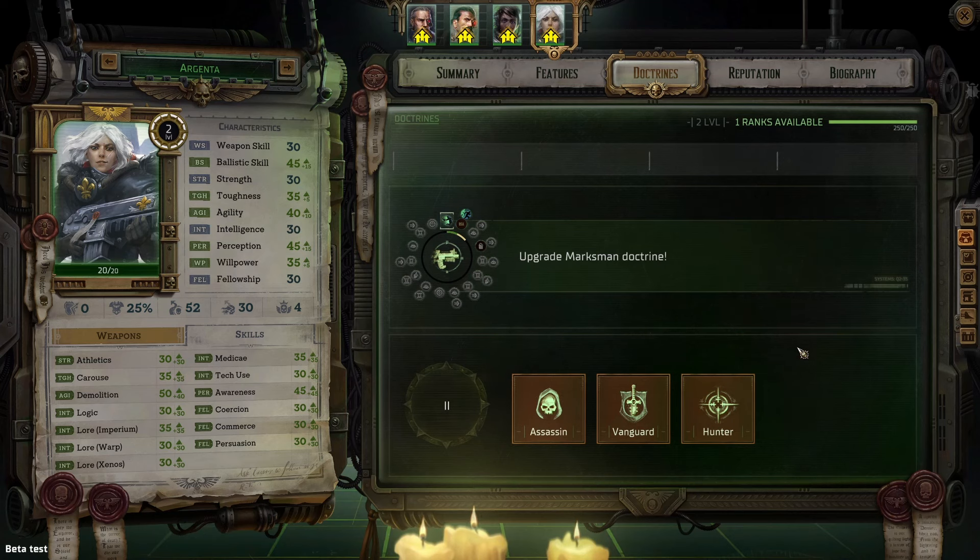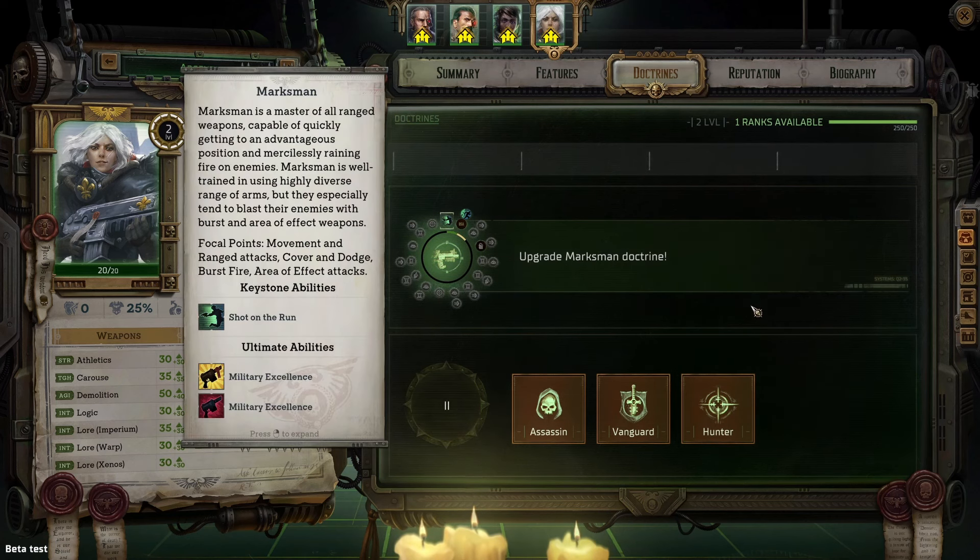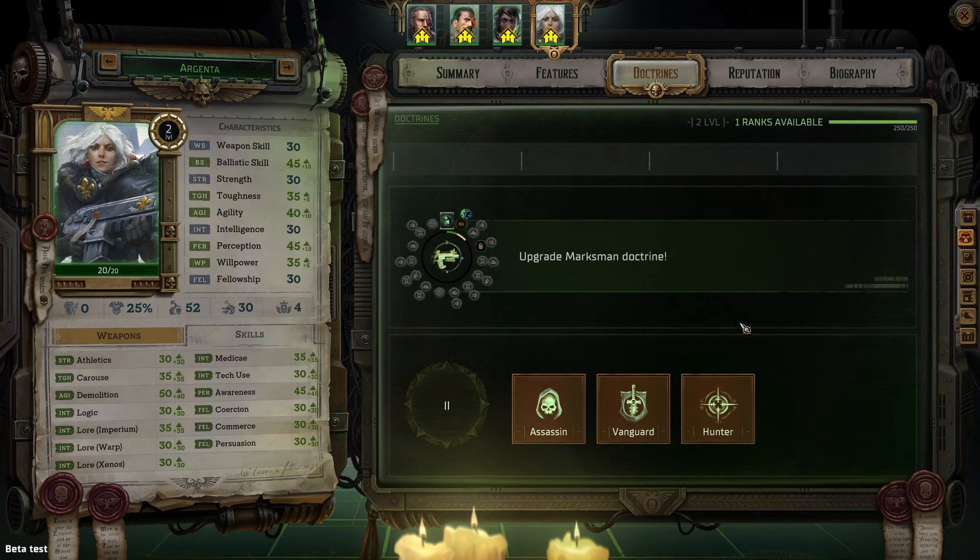That is pretty much everything there is to know about leveling up your character and the classes or doctrines at this time in the beta. The system really is not groundbreaking, but it is competent, satisfying, and allows you to plan out your characters and your party as needed. I do wish that there was an AI tool here to allow us to plan each level of the character in advance, creating a sort of blueprint for the character we ultimately want, but we're probably not getting anything like that — or if we do, maybe in a mod.